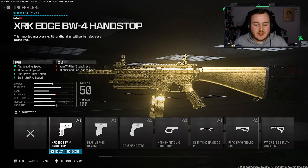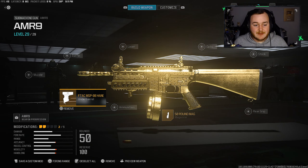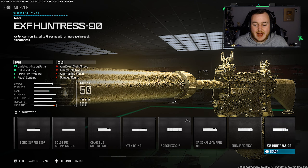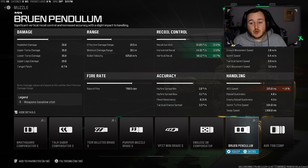For our next attachment, we're jumping to the underbarrel and adding on the F-TAC MSP-98 Hand Stop Grip once again. We're getting more aim-walking movement speed, movement speed, getting into more engagements, and we're also getting some gun kick control and vertical recoil control, making this weapon very smooth and accurate — a must-have for the AMR-9. For the muzzle, we're adding on another Modern Warfare 2 attachment — the Bruin Pendulum. We're getting a 22.7% increase in vertical recoil control, 22.6% in gun kick control, and 13% in horizontal recoil control. It was one of the best in Modern Warfare 2 and it still holds its ground here in Modern Warfare 3.